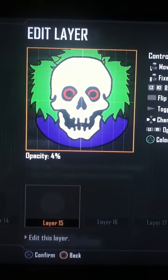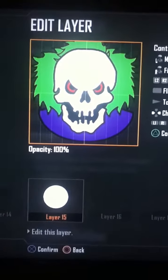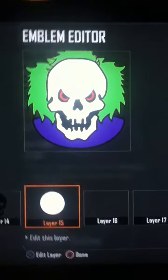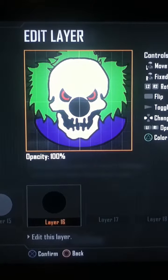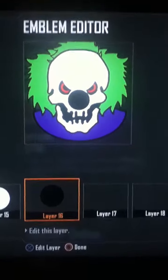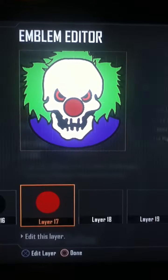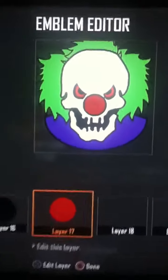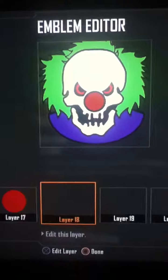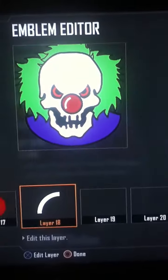Then you'll do another white circle and put it right there — as you can see what I did, it made him frown. Now for his nose: first you will do a black circle, followed by this one. Toggle the outline and whatever color you want to make his nose — usually it's red. Then you'll do a white quarter circle right there to make it look shiny.